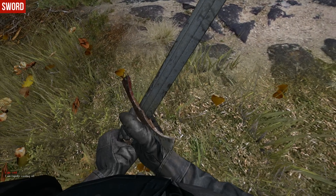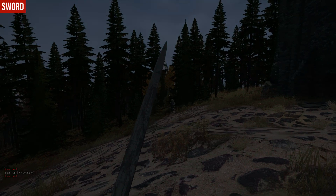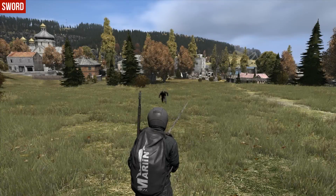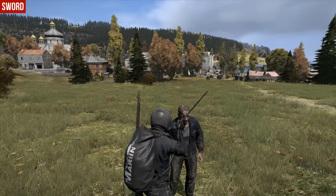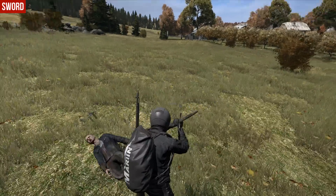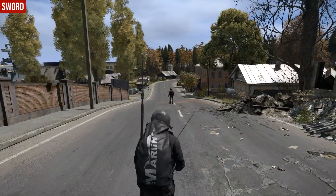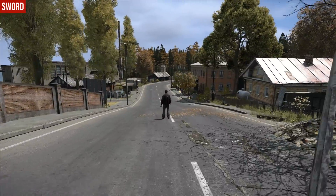Now I'll show you how to hit zombies with it. You need two hits for a normal civilian zombie — two hits at the chest, at the body. And one hit to the head to kill them.